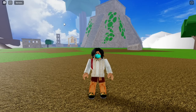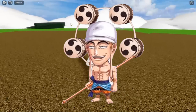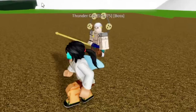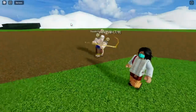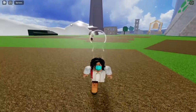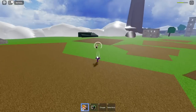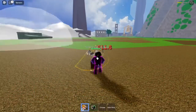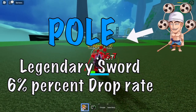So before we start, do you know this dude? This dude is Enel in One Piece. In Blox Fruits, he is the Thunder God. You can see him in the Skylands in the upper yard. If you take a closer look, he has a weapon. And aside from that, he is a fruit user, and based on his skills, he is using the Rumble Fruit. Defeating the Thunder God will give you a chance to get his legendary sword — the Pole — at a 6% drop rate.